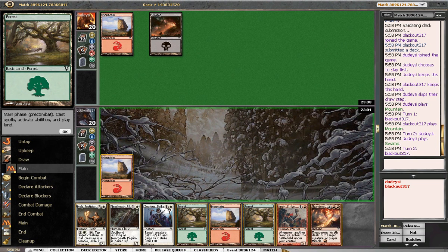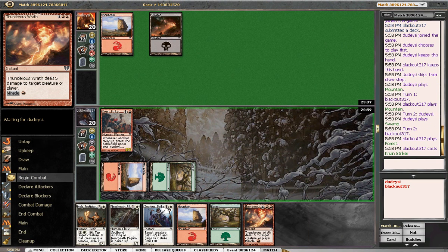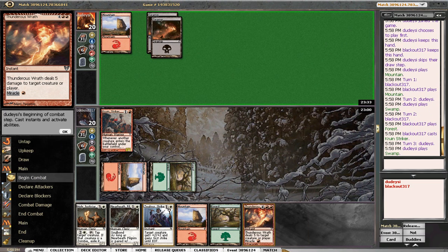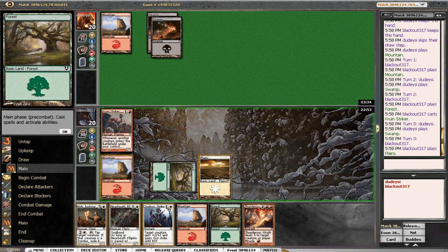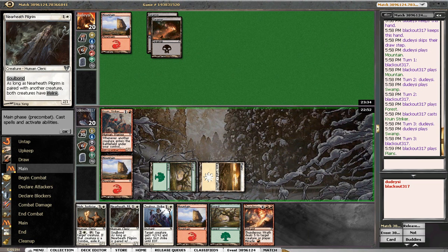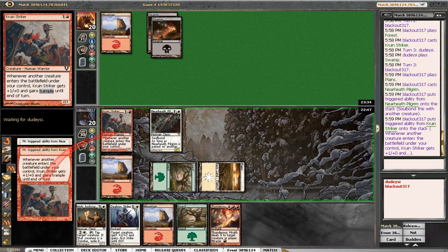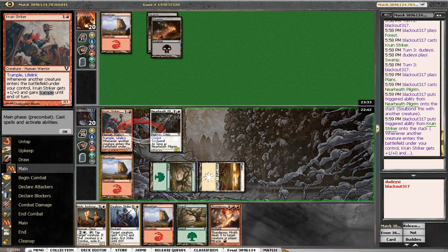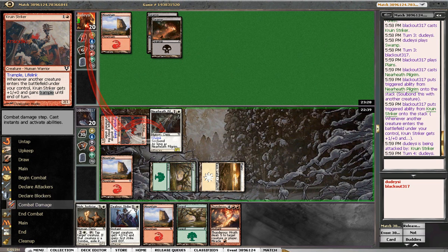I'm not going to miracle that. I mean, 5 to the head is fine, and maybe I'll never get to cast it. Unless he's stuck on mana, I think we're fine. White source is good here — let's try to pair these guys. Say okay to both, say yes, click on him.